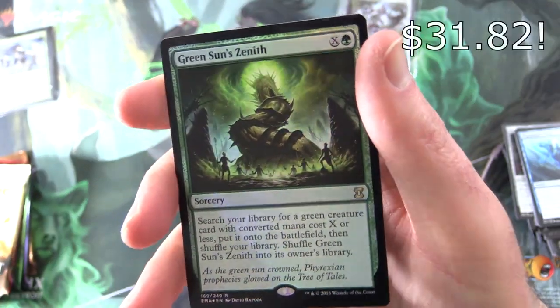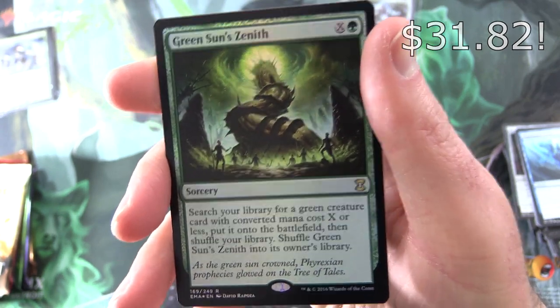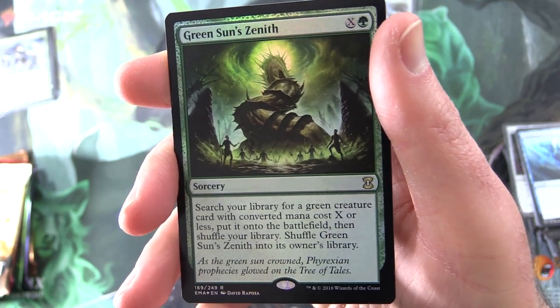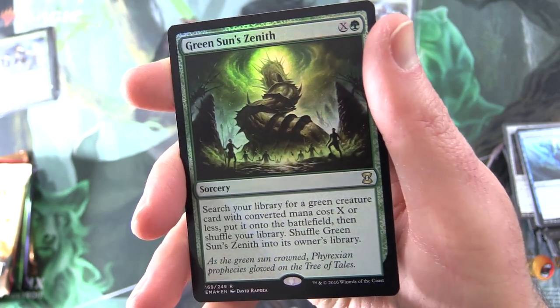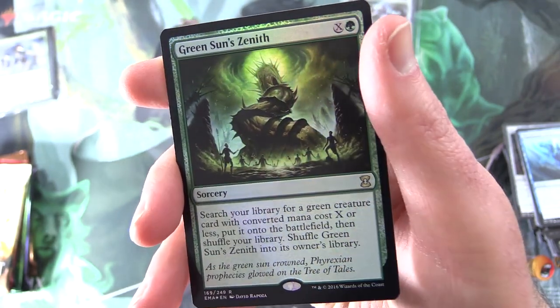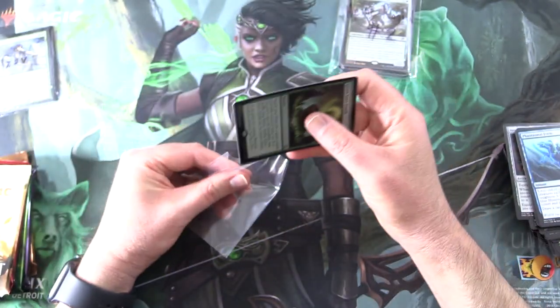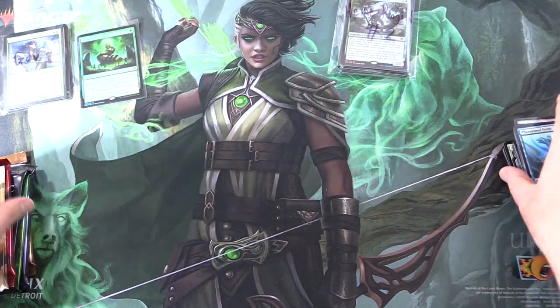We have Green Sun's Zenith from Eternal Masters. Sorcery for X and a green: search your library for a green creature card with converted mana cost X or less, put it onto the battlefield, then shuffle your library, and shuffle Green Sun's Zenith into its owner's library. And a bit of a Phyrexian tie-in in Kaldheim coming up — what do you think of that? Let me know.